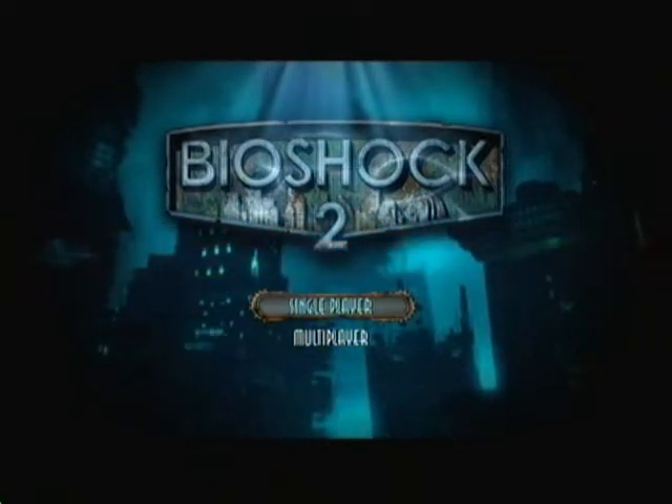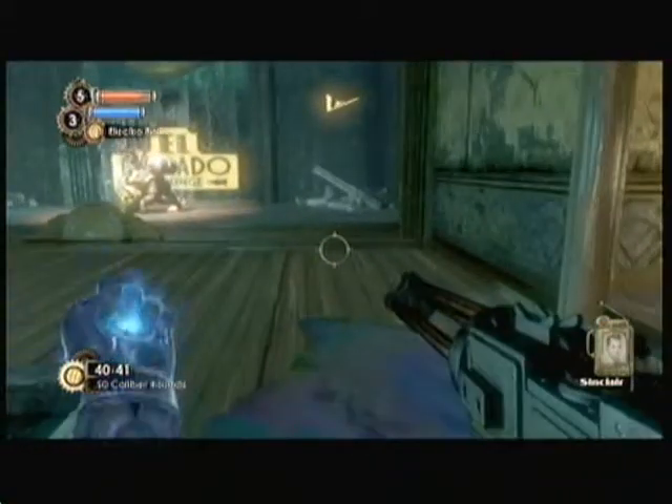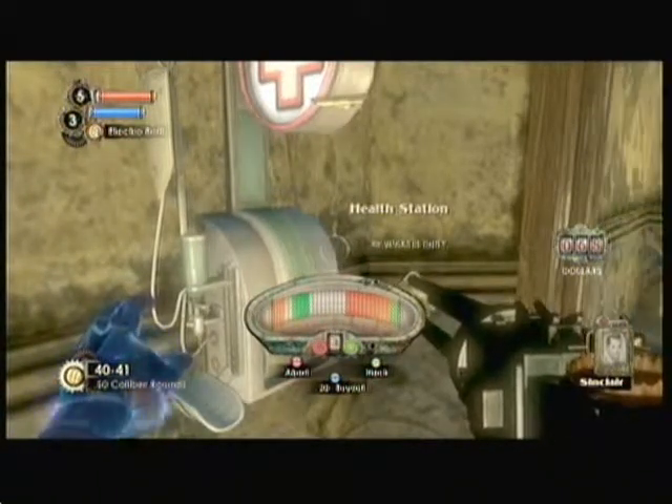What you got to do to get this one is you got to put down a Big Daddy. First thing you got to do is put down the Big Daddy. By doing that you're going to have to shock him, electrocute him, use all the weapons in your arsenal to take him out because it's going to be really tough.